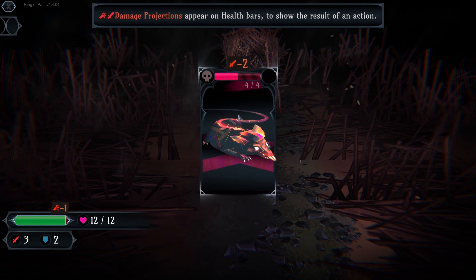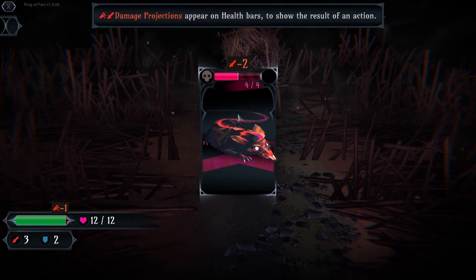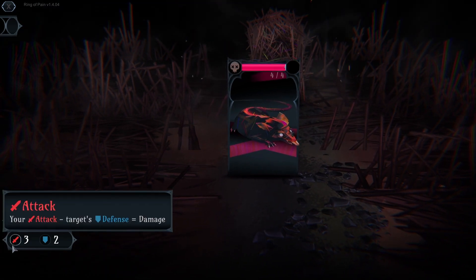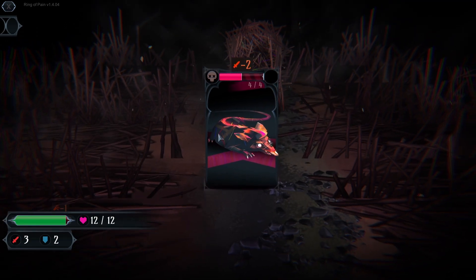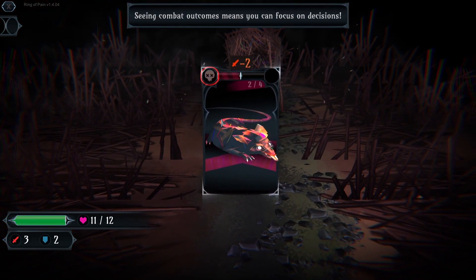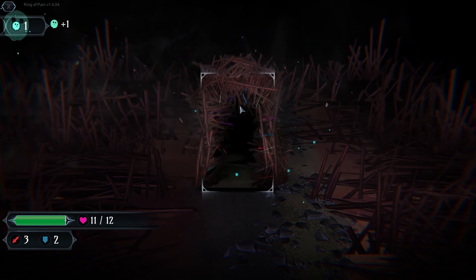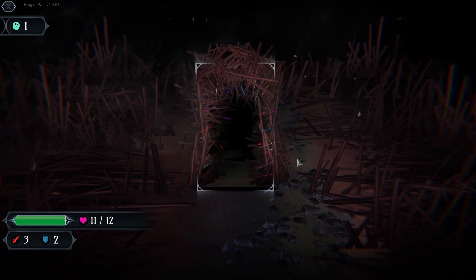Oh, a rat. Damage projections appear on Hellfire to show the result of an action. My attack minus... I have two defense. So how can I see this defense? One soul that can be spent on pressure.